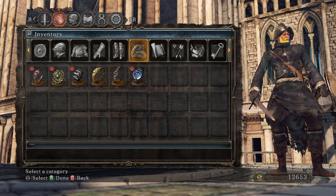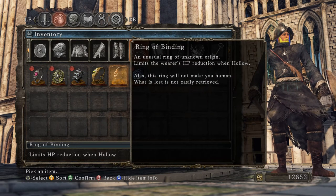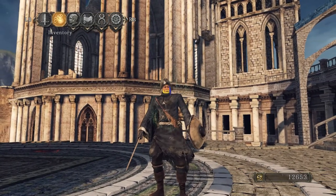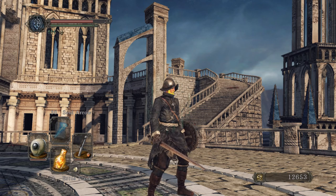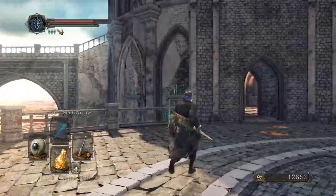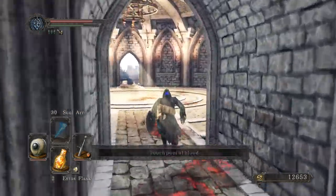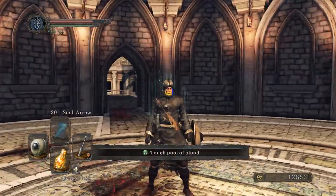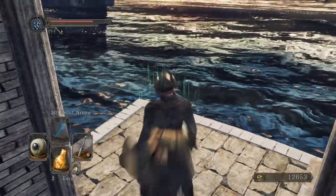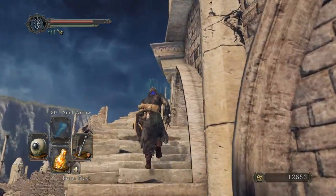Ring of Binding — an unusual ring of unknown origin, limits the wearer's HP reduction when hollow. This ring will not make you human, but what is lost is not easily retrieved. Basically when you die enough times, your health eventually goes to half, and this will make the maximum 75%. It's like the one ring in Demon's Souls where it limits your HP when you're not human.